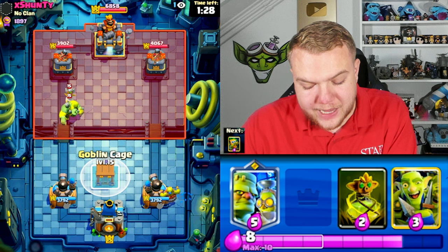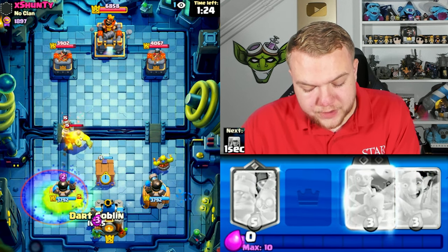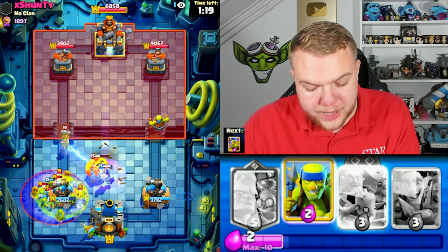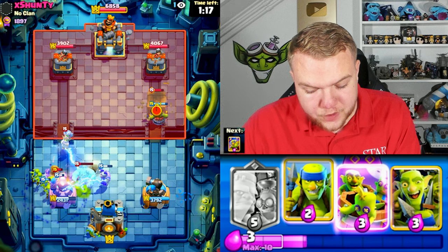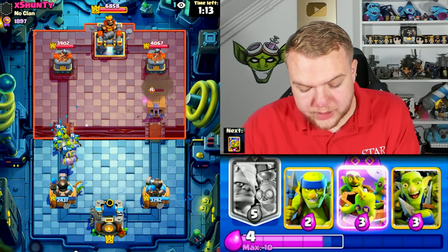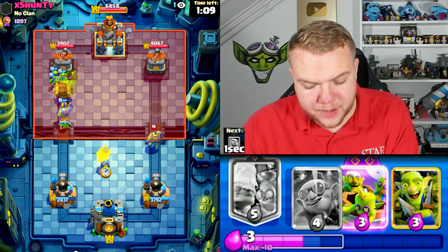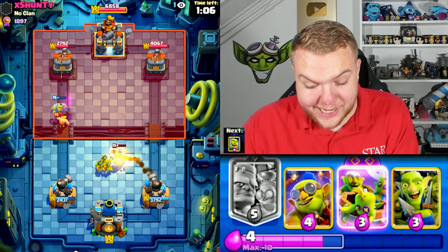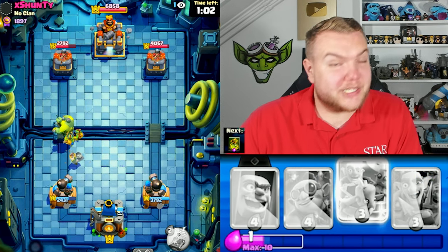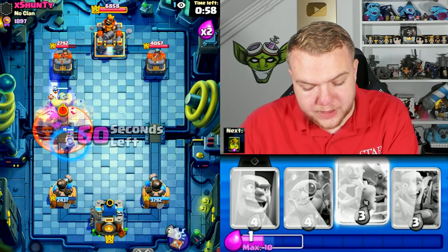Let's have the evil goblin cage ready. He does go with his graveyard, so let's go with goblin curse and dart goblin. Goblin curse doesn't kill the goblins or skeletons right away but it might create a lot of goblins, and hopefully we can have a decent counter push. Looks like we get a decent defense. The bad thing is we have the cannoneer, which really isn't that great against graveyard, but we're still in a decent situation.